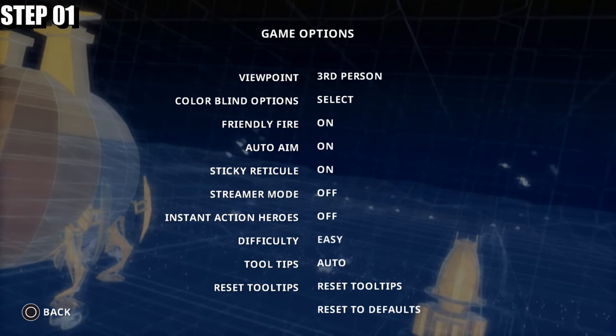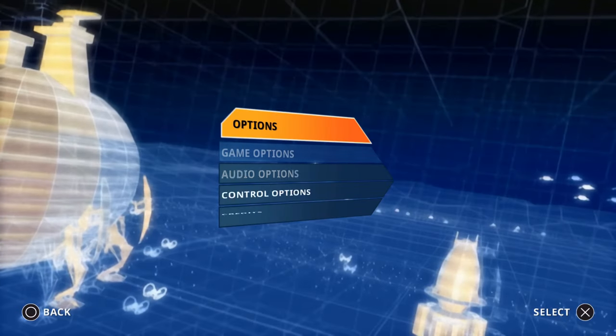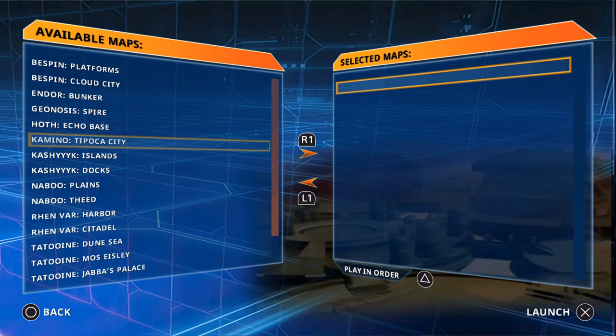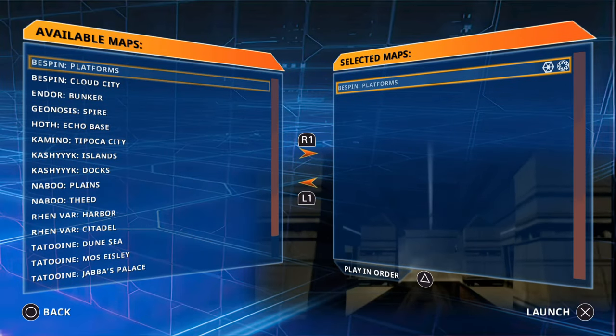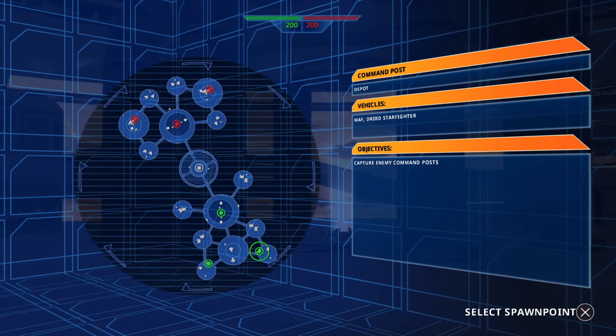Head over to Game Options, turn Instant Heroes on, then go to Instant Action. The best map for this is Bespin platforms — you can also use Kamino. Stick with Clone Wars era and we're going to play as the CIS, because we're going to execute Order 66.